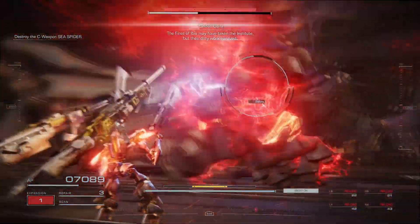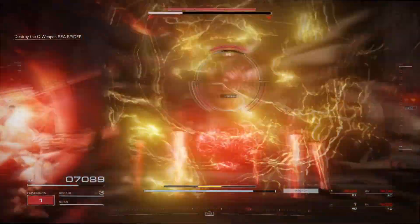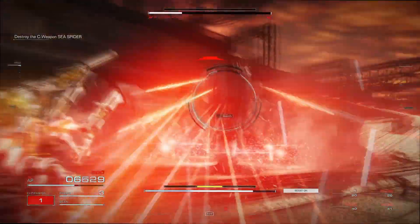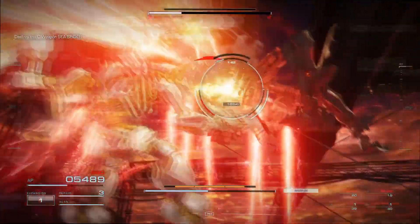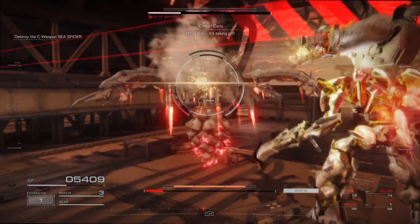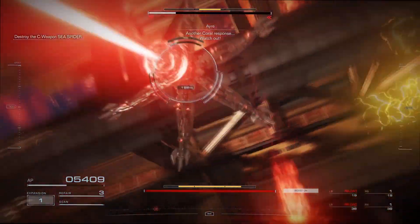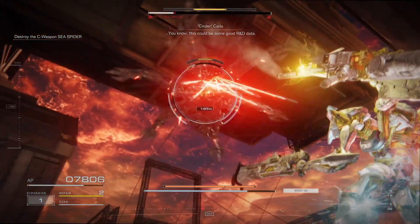Once the Sea Spider drops below 50% AP, it will enter phase 2. While it's doing so, take this opportunity to hit it as hard as you can while its defenses are down. However, once it starts flying up in the air, you want to do the same. A lot of the Sea Spider's attacks are quite good at tracking you on the ground, but if you're in the air, it will have a difficult time landing hits on you for the most part.